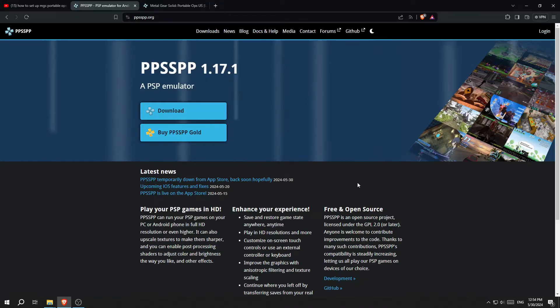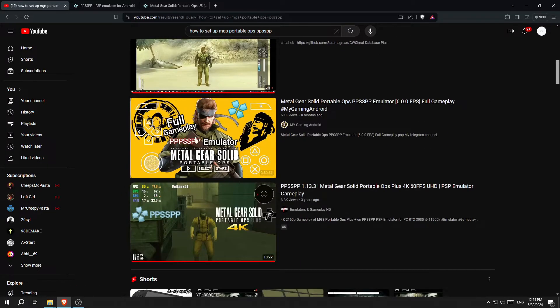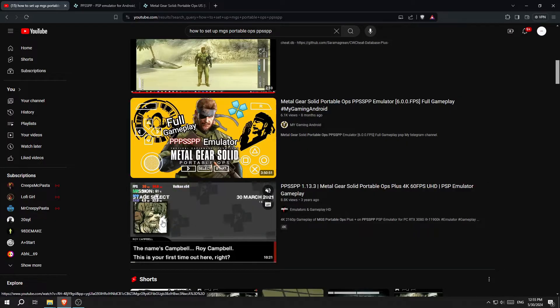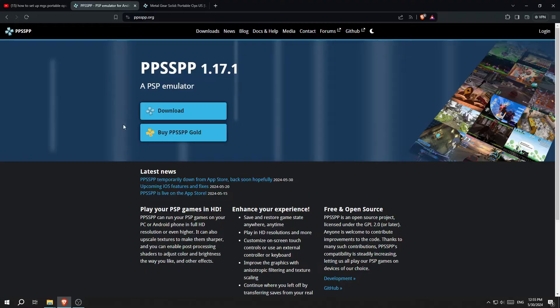Hello everyone and welcome to the video. Today I'm going to show you how to emulate Metal Gear Solid Portable Ops on your computer. Most of the videos I tried to find on this game are like seven or eight years old, some of them are about Peace Walker, and most are just gameplay with no settings or how to increase the FPS — because this game naturally runs at 20, and I wanted it to run at 30 or 60.